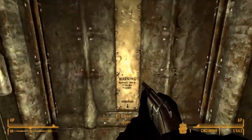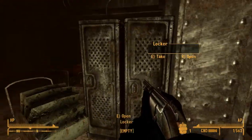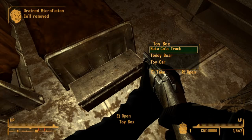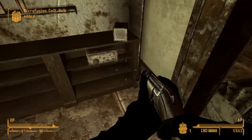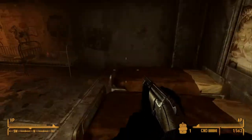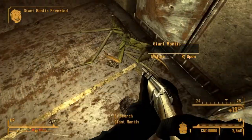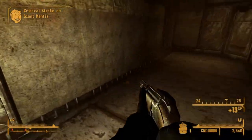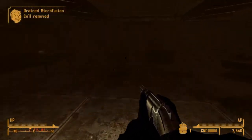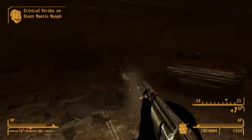There is another version from the Courier's Stash: the Sturdy Caravan Shotgun. It does 50 damage, costs 27 AP to shoot, but has a spread of 4 — almost twice as bad as the caravan shotgun, or good depending on how you look at it. It does have exceptional durability at 1,495 standard or slug shots and 1,300 magnum rounds. The biggest benefit, however, is it's free and comes fully repaired.